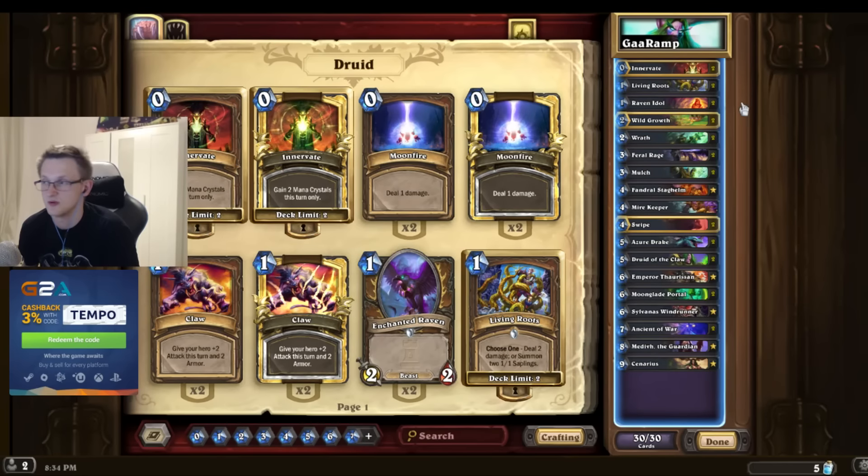This is why it's also played all the time in Malygos Druid versions. Just because you get two spells out of it usually and it counts towards the Arcane Giants and the Yogg-Saron. So it's pretty busted there. Wrath is also flexible - dealing three damage is a much bigger deal than just two damage. You can get rid of Troggs and Mana Wyrms and stuff like that, for two mana.